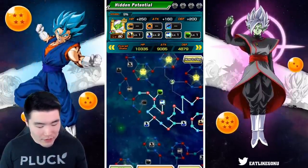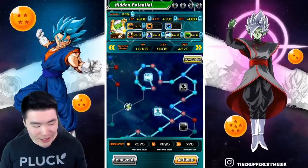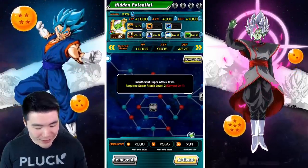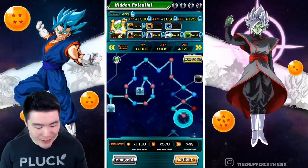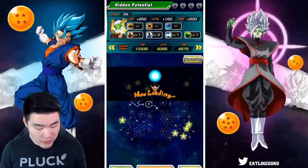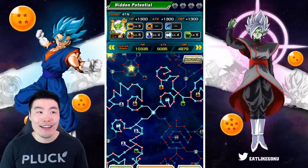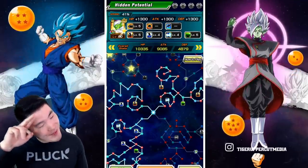Before we go, let me just finish filling out this potential grid the right way, because it's going to bother me to end the video with Piccolo only at like 9% or whatever he was at. As you can see, much, much faster now than the way I was doing it before. He's at SA1 right now — I've got to grind those Piccolos from the Ginyu Force event. He is at least at 41%, so let's activate those. And there it is my friends — a 41% Piccolo. Thank you once again for watching. I'm Tiger with Tiger Uppercut Media, signing out.